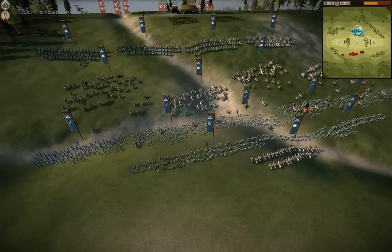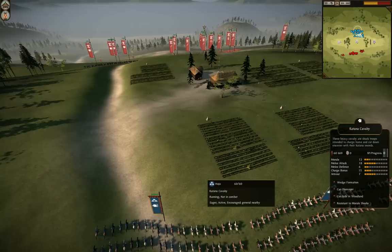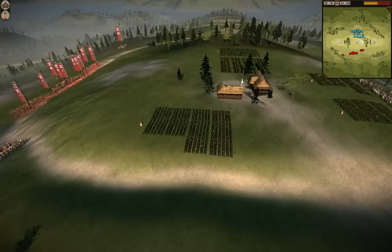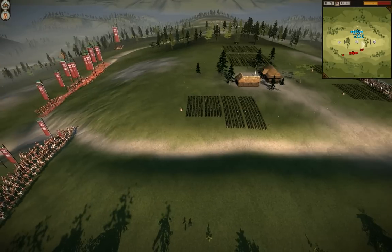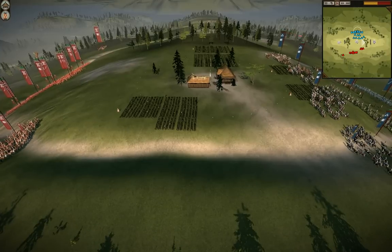His army has Yari Ashigaru and Naginata Monks. The rest are swords — six of them — and a ton of cavalry. This map really lends itself to just rushing the hill and pushing down it. Both sides are just going to be running up the hill. This battle will be short and sweet.